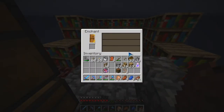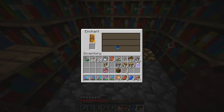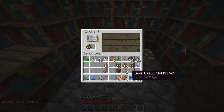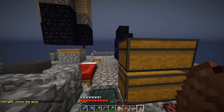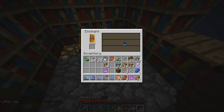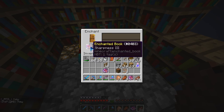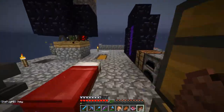We got 33 levels. Let me get some more lapis — got some right there. Our first book: Protection 3. Let's grab it — only Protection 3. But we have a few more Protection 3, so we can make a Protection 4. What's the next one gonna be? Sharpness 3. Not the best, but maybe it'll have something else. Nope, just Sharpness 3.